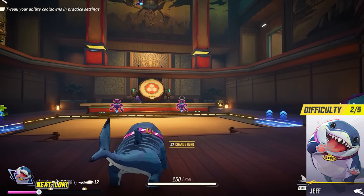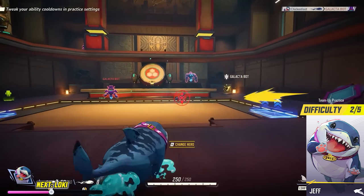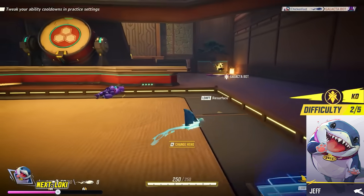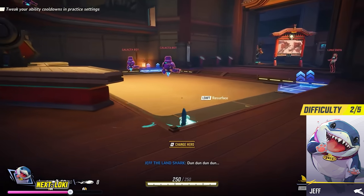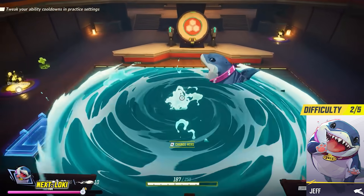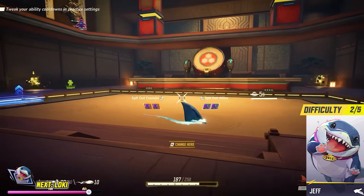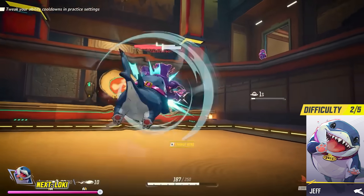Jeff the Land Shark — if you want to be the most annoying thing to break down your enemy team's morale, Jeff might be for you. He is the ultimate troll character. On top of plenty of healing abilities, Jeff can swallow enemies and then spit them somewhere else — maybe off the map, or take a duelist that's getting a bit too big for his boots and throw them into your teammates. That will definitely shut them down.